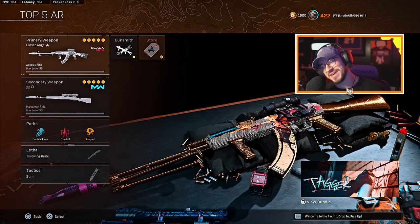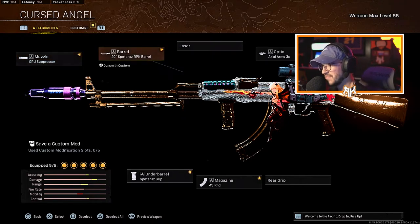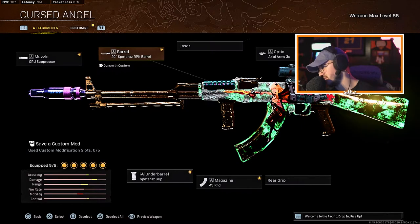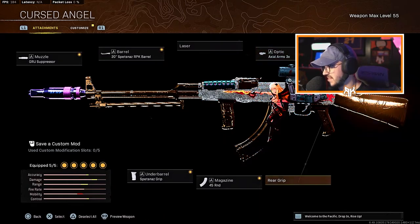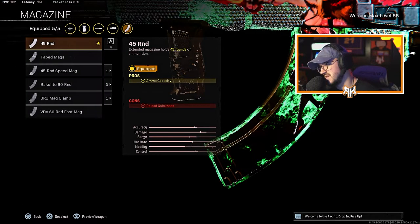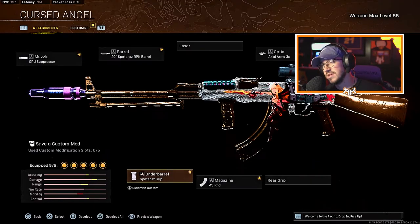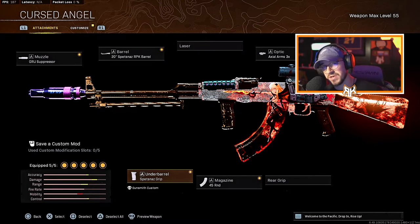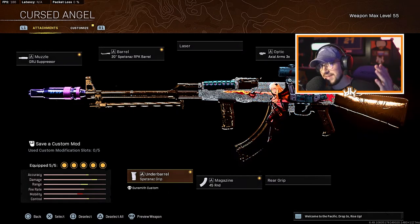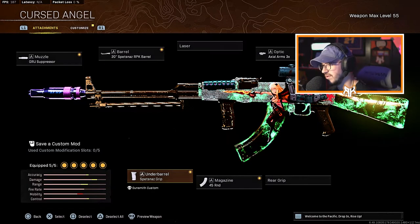For the next one, I still have to go with the AK-47 from Cold War. This thing is a monster — it's always been very good and hasn't really been nerfed at all. We're running the Groove Suppressor for the muzzle, Spetsnaz RPK barrel, Axial Arms 3x optic — obviously the best optic for Cold War weapons especially at range. For the magazine, running the 45-round mag; 45 gets the job done for me. Then the Spetsnaz Grip for horizontal and vertical recoil control. This thing is a beamer — like a 4 to 5 shot kill, maybe 3 with headshots. You can also run it as an SMG, which makes it so fun.